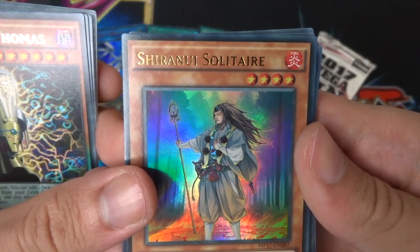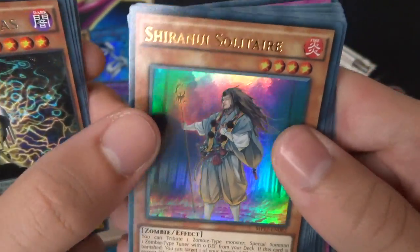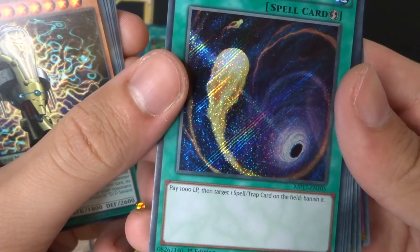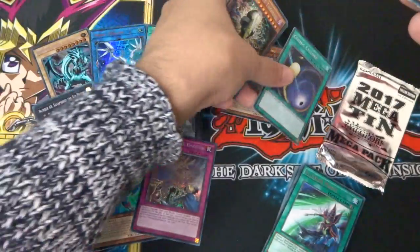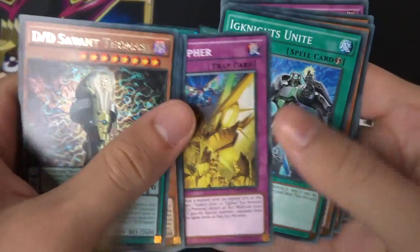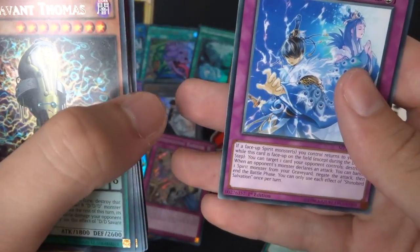Super rare from pack two is Metamorphosis — can't quite say it but cool artwork. Ultra rare is Shiranui Solitaire — some sort of samurai mage going on there, really cool. Secret rare is Cosmic Cyclone — pay 1000 life points, target one spell or trap card on the field and banish it. Also pulled Shining Sarcophagus, Double Cipher, and Shiranui Salvation from the rest of the pack.